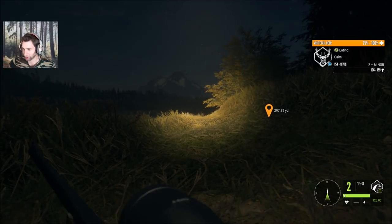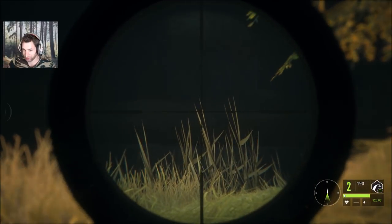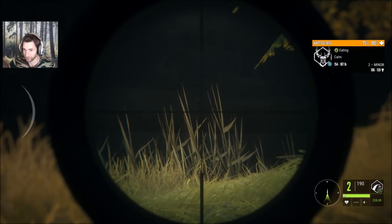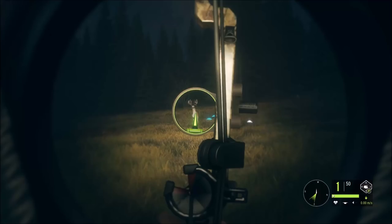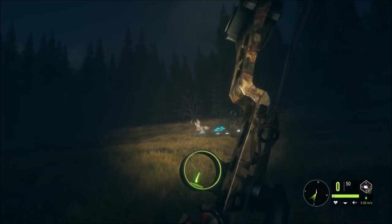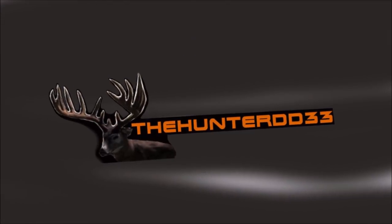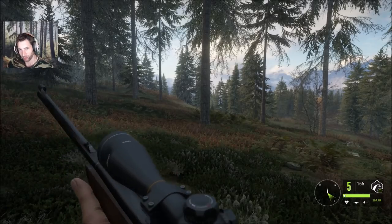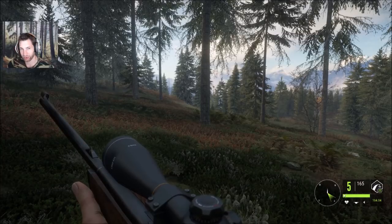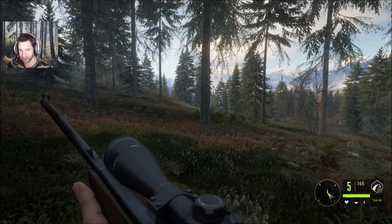We're going to use the 270 on this one with zero wind for 320, and we should be able to put it right on the center of the lung — it should make a nice shot. Hello everyone, welcome back to the Hunter: Call of the Wild. This is 100dd33, and for this video I'm going to show you what you can expect when you hit level 60.